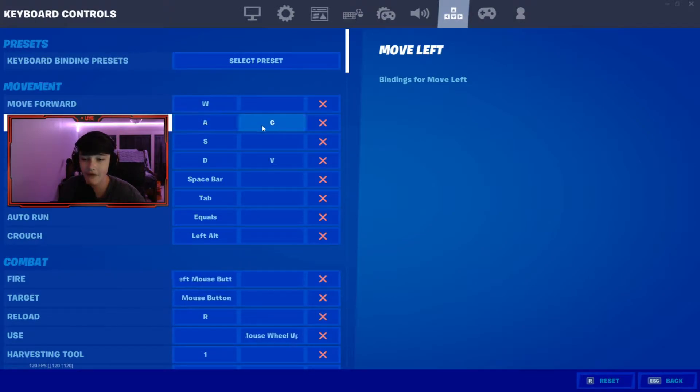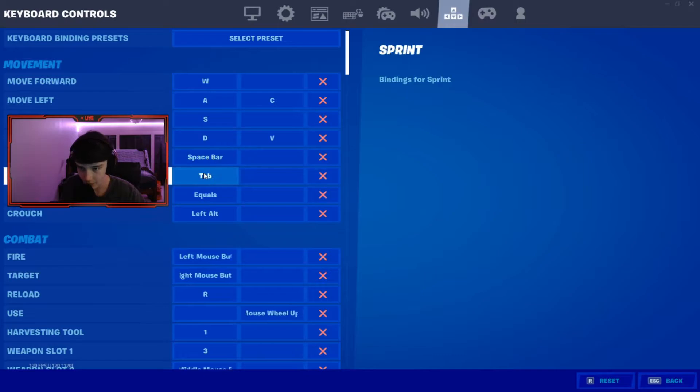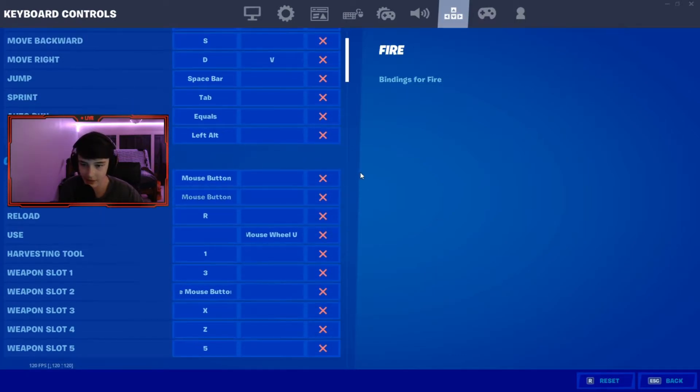Move forward is W, blah blah blah, and I have double movement keys bound so I can have that control movement. It's also a lot harder for people to snipe you when you have it. I can actually show you guys that in-game. Here's my jump — here's all this stuff, pause if you need to.